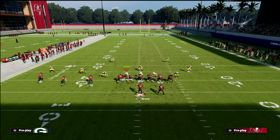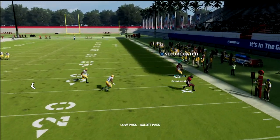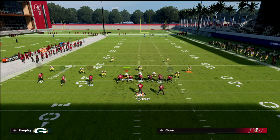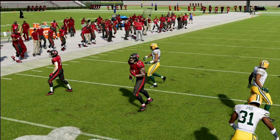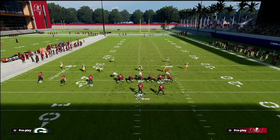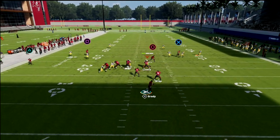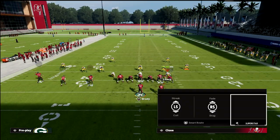Against cover two, same exact concept. Cover two plays it decently — there's a small window to hit the drag. On the backside against cover two, your curl should be wide open right in the middle of the defense. If they're zone dropping, that defender will be further back, so if it's not open take your check-down drag.